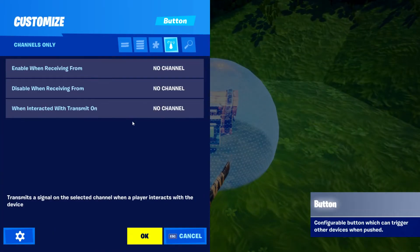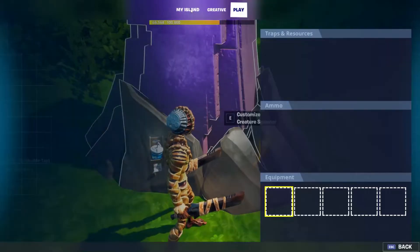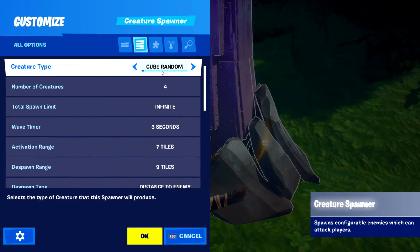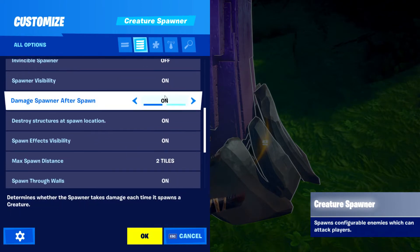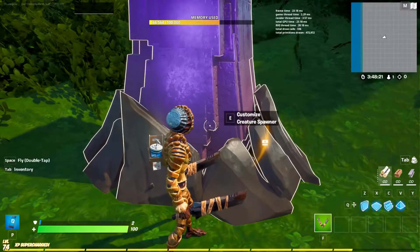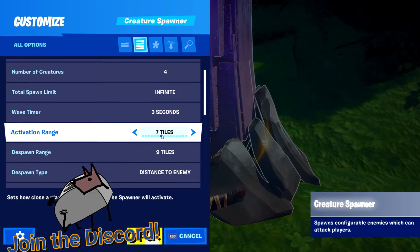When interact, transmit on to channel 150. Then go into the monster spawner and enable it when receiving from channel 150. You can change your settings on the spawner if you wish, but make sure it is not enabled on game start or else monsters will spawn randomly when you get close. You can also make the spawner cube invisible and change your battle settings.